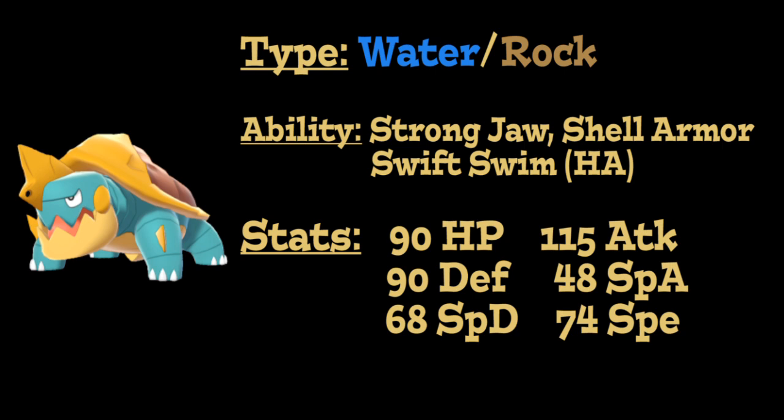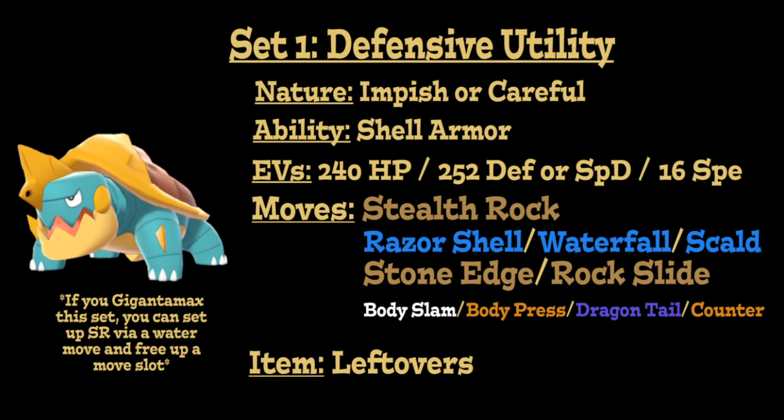Let's go ahead and take a look at the first moveset. We're going to be running Dreadnaw as a defensive utility Pokémon to allow it to set up hazards, spread status, and tank hits, and we can do this either physically or specially defensive. If we're going physically defensive, we'll run an Impish nature to increase our physical defense and lower our special attack, and if we go specially defensive, we'll go with a Careful nature to boost our special defense and lower our special attack. Shell Armor works fantastic on this set to make it so that you can never be the recipient of a critical hit as you are trying to tank hits.